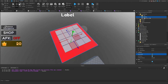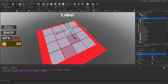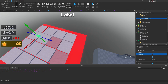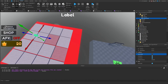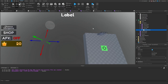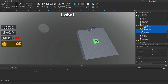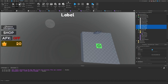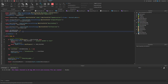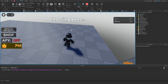I renamed the lava part to kill brick and the spawn to spawn point to match what's in the script — it wasn't finding them because of the name mismatch. I put the game model back into the tile dash module script, move the other games aside, set min players to one for solo testing, and start the game.